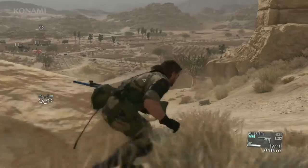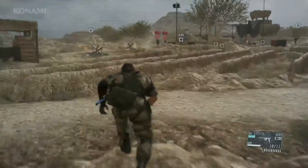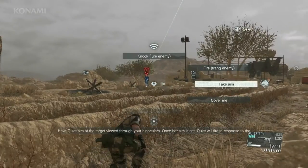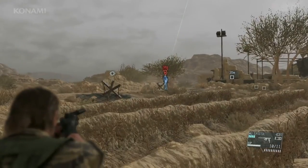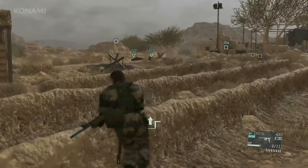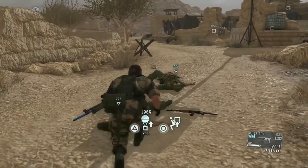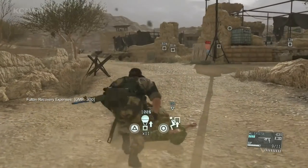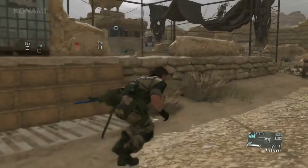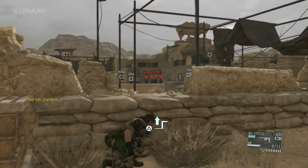Now we should be able to get close, so let's head on in. We have a two-man cell up ahead, so we'll coordinate with Quiet to take these guys out without raising an alarm — on my command. Let's move on ahead. This looks like the meeting of the Spetsnaz troops, as we saw in the E3 video.